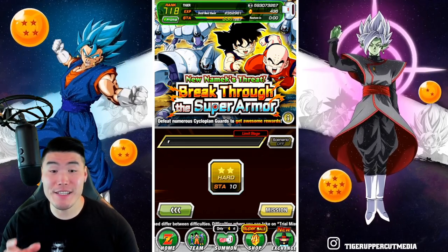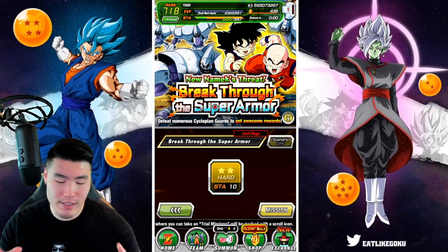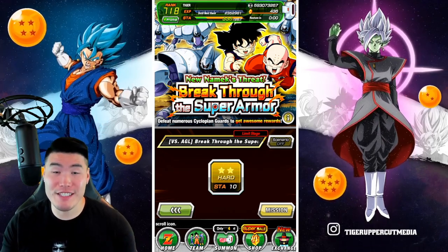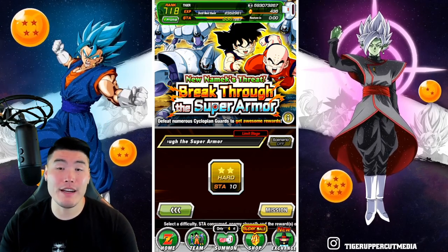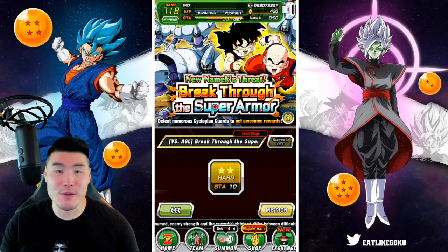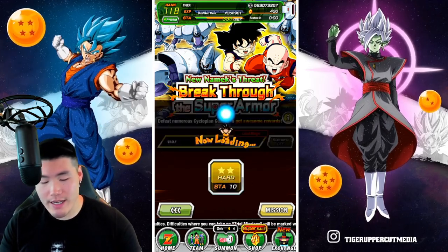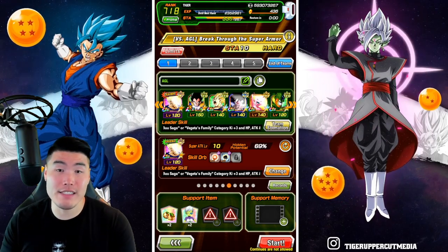It's only been about 12 hours since the new Cyclopean Guard event dropped on both sides of the game, and I'm definitely still trying to figure out the best approach, the best units to use to complete all the missions and get all the rewards. But over these last 12 hours I've been getting a lot of questions from people about whether I have any advice or tips. So in this video I'm going to be giving you guys a quick overview of my general strategy for taking on these stages.